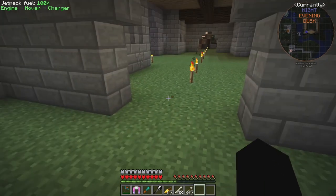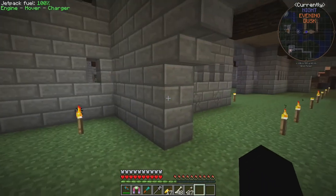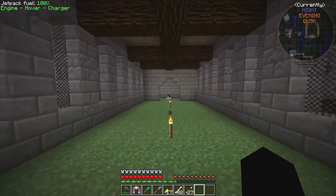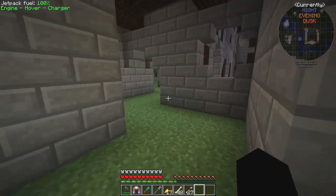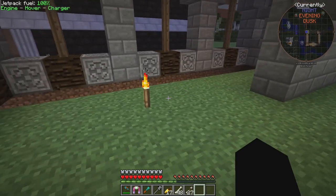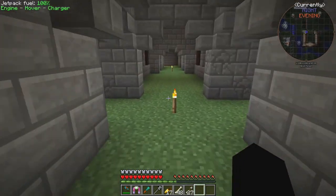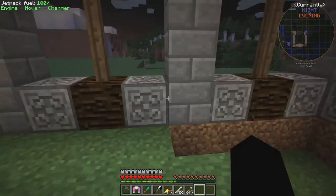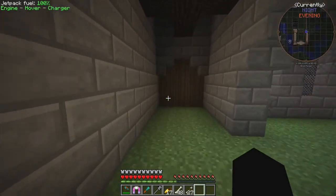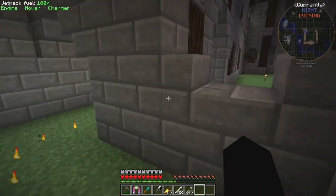The idea is that if a block accidentally gets broken — maybe a creeper blows something up — I've got the resources in the build to revamp it. I'm going to carry that over into every build. If we go into these front towers, this room here is either going to be a kitchen or a bathroom, and the room on the opposite side will be the opposite — if one's a bathroom, the other will be the kitchen. Over there is going to be where you exit onto the wall.